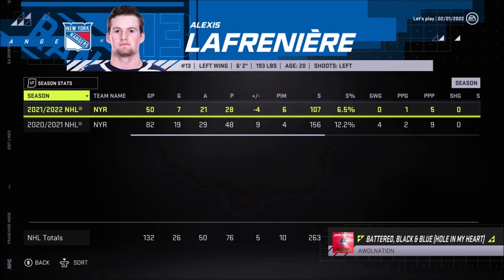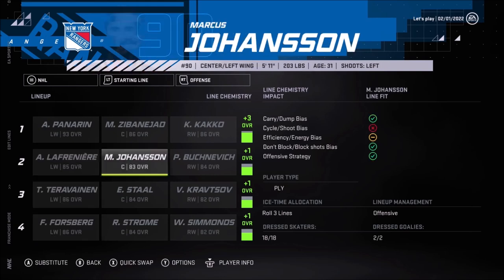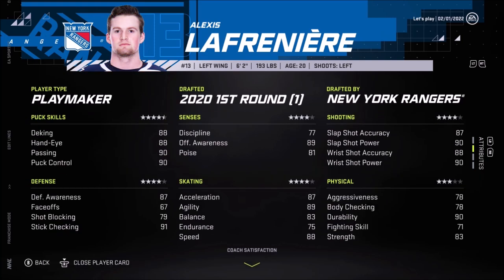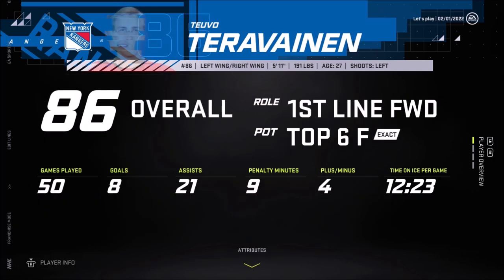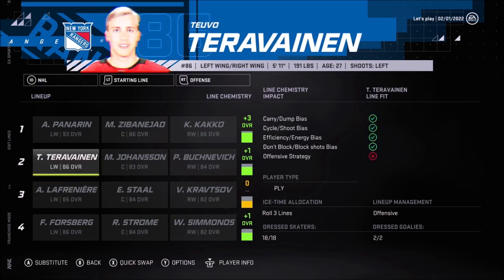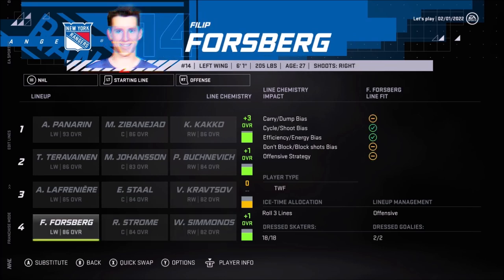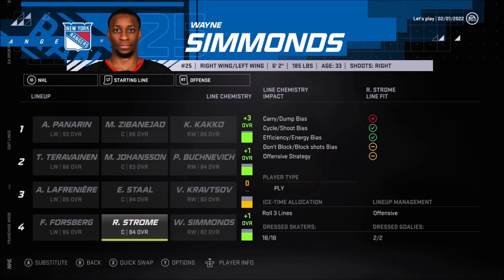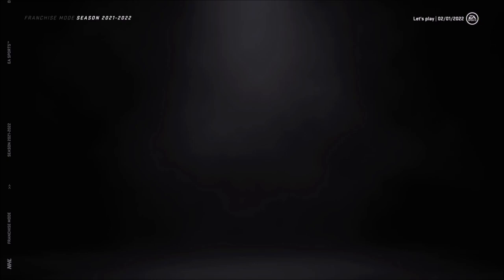Lafreniere is not doing too bad, but not too good either — I feel like he could do so much better. I could play Terravinen instead, and I should probably do that because Lafreniere just isn't as good as I want him to be. He's got 89 offensive awareness compared to 91. So I'm going to put Terravinen in the second line and put Lafreniere in the third line to see if that changes anything. I'm really just trying to help out my team as much as possible, and after the last ten games of simulation there's going to be a trade deadline to look into.